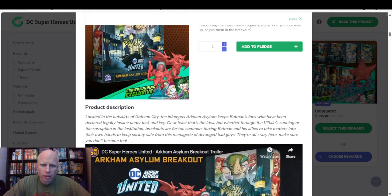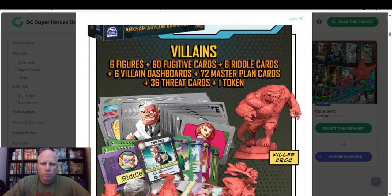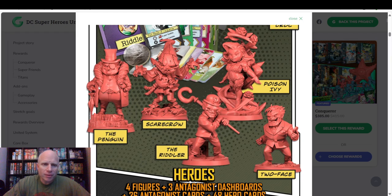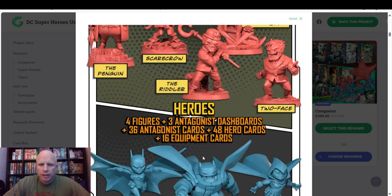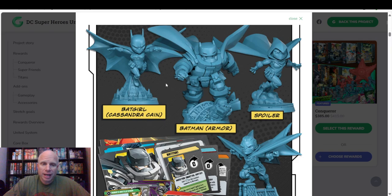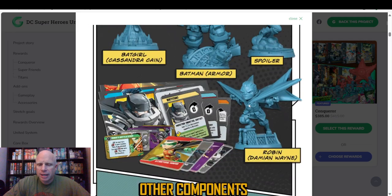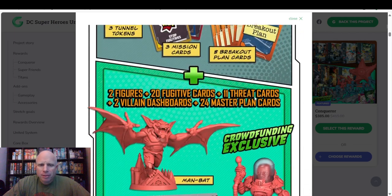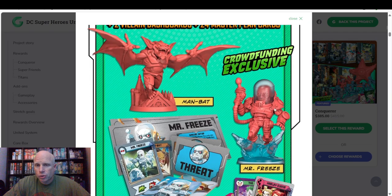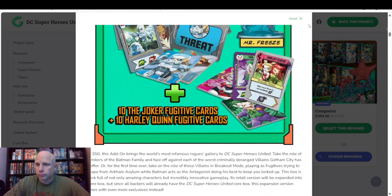Arkham Asylum. So we get Arkham Asylum. This one comes with a whole bunch of villains and you play as villains trying to get out of Arkham. So you have Killer Croc, Poison Ivy, Scarecrow, Penguin — I'm not even a big Penguin fan, but I like that sculpt. The Riddler and Two-Face. You get a few heroes: Batgirl — Cassandra Cain, this is probably my favorite Batgirl outfit — then Batman in his Bat armor, Spoiler, and Damian Wayne as Robin. The villains are trying to escape. If you back this on Game Found, you get the crowdfunding exclusives, which are Man-Bat and Mr. Freeze, whose helmet pops right off.